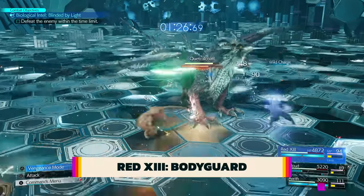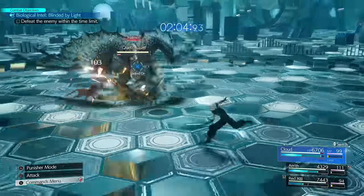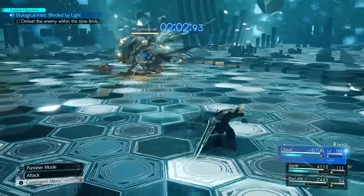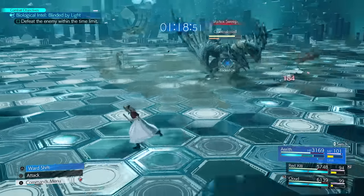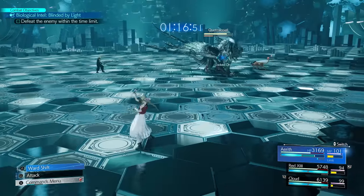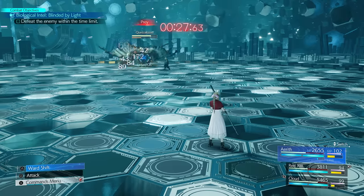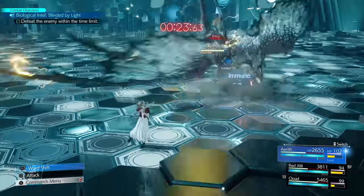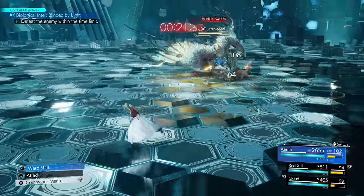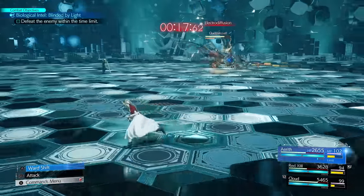Red 13's design depends on getting hit by enemies to increase his vengeance gauge, but in some fights he may not get touched at all, giving him no chance to use his better abilities. Use the synergy skill Bodyguard on whoever you use most. While it's not great as actual defense, Bodyguard's real purpose is to temporarily make the enemy target Red 13, forcing them to hit a blocking Red 13 and giving you vengeance gauge. Tap this every once in a while, then run away.